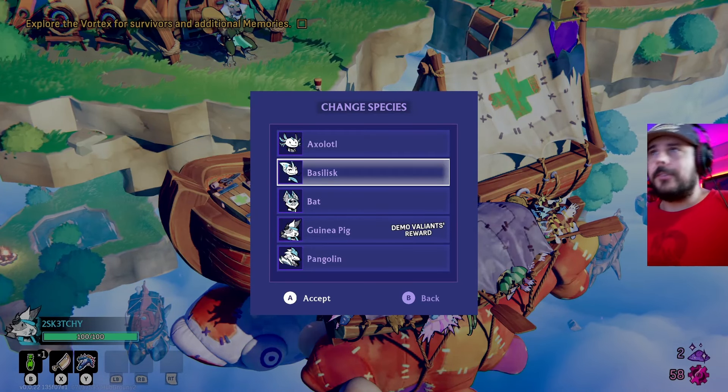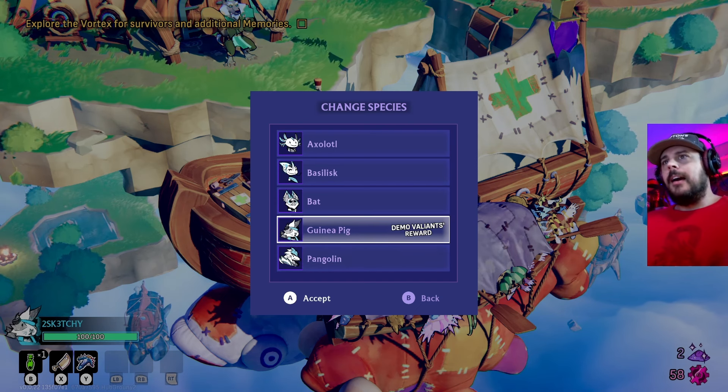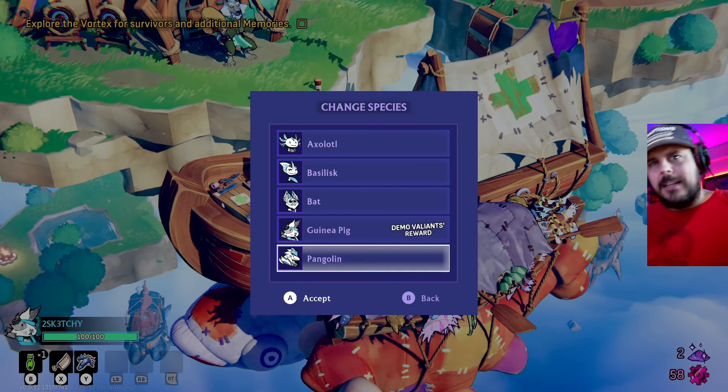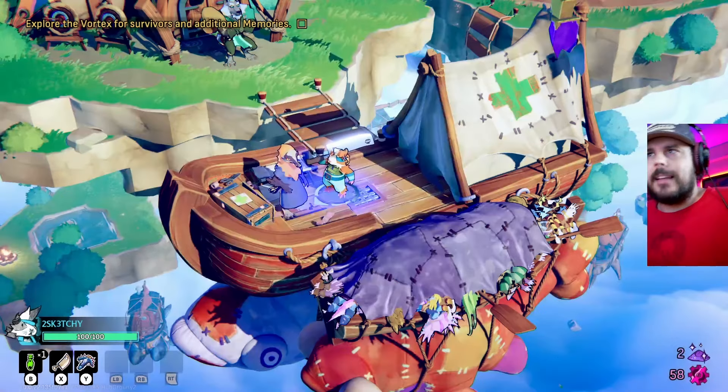And you're gonna be able to play with your friends as animals — an axolotl, a basilisk, a bat, a guinea pig, and a pangolin. None of these do anything in particular; they're just skins. But I like to play as the guinea pig. Also, it's unique to the demo itself, so if you play the demo, you unlock the guinea pig skin.